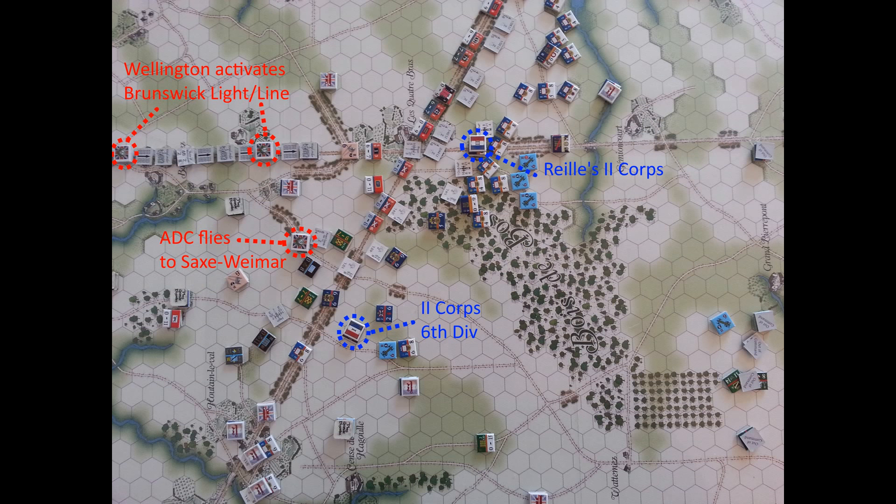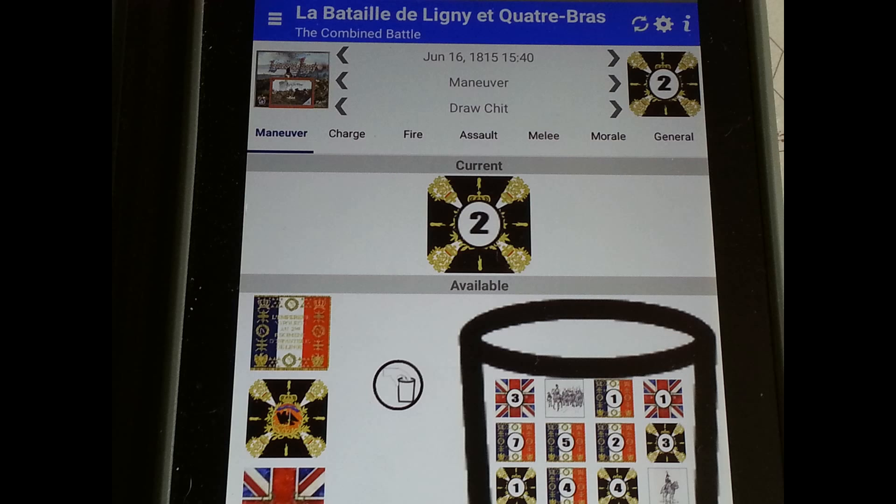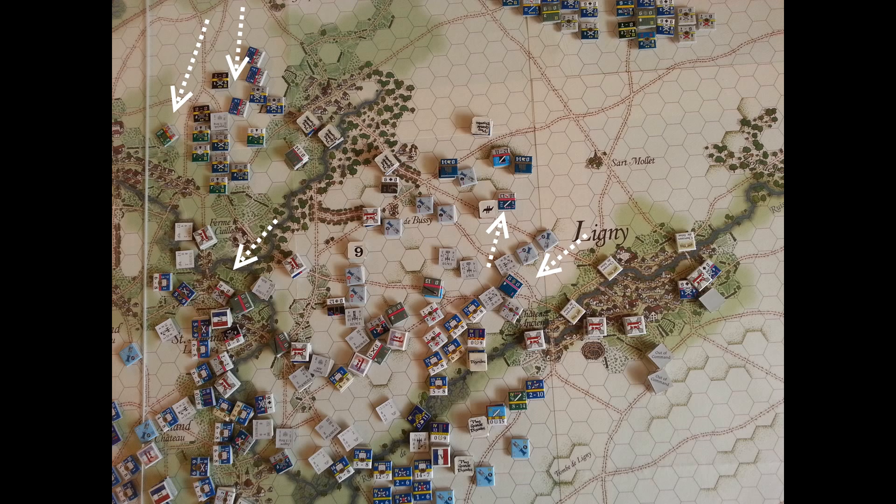Starting the command phase of 1540, Wellington is able to activate three units — the usual suspects for the French. On the Ligny field, the 5th Brigade of the 2nd Corps is going to move for the Prussians, and for the most part the French are moving who they've usually been moving. The Allies draw first. It's going to be a fairly quiet turn, just maneuver — the Brunswickers are able to move forward but not engage, and on the Ligny field we're largely just moving up into position, moving the 5th Brigade closer, without any real outcomes this half of the turn.